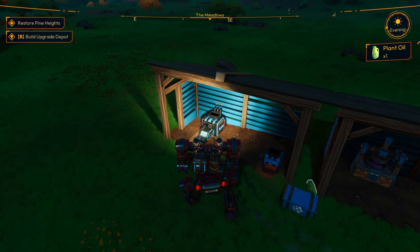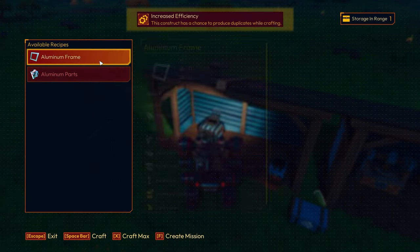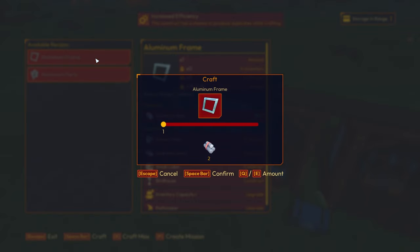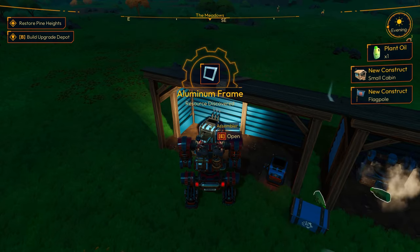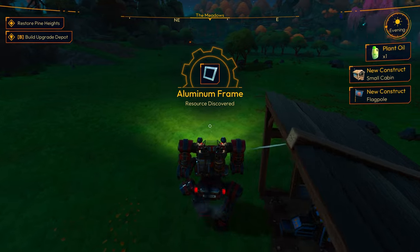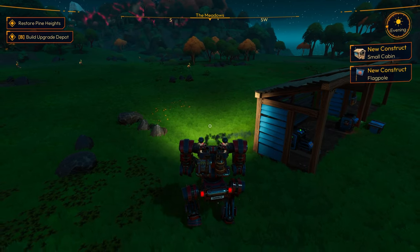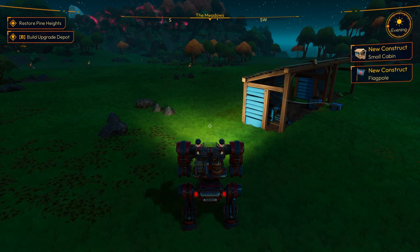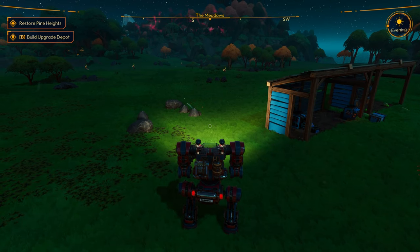All right, so we have our assembler and we need to make some aluminum frames — I think we need four, so we'll make four. Now we get to make a small cabin and flagpoles — awesome! We've got to put down our upgrade depot. This is key to removing that stone and putting water next to this location.